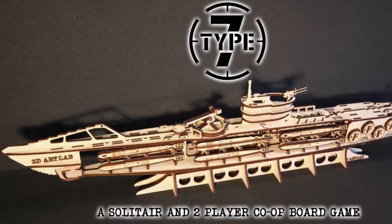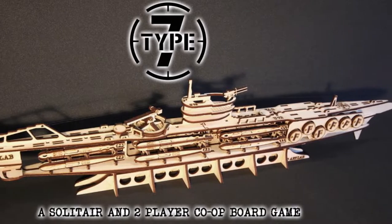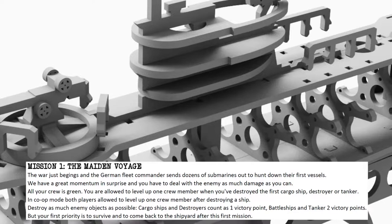Hey guys and welcome back to the Unfiltered Gamer board game review. Today's game up on the tabletop is called Type 7 by Marcus Geiger, published by 3D Art Labs. In the game Type 7, you're actually going to be basically making your own U-boat or submarine and going on a campaign that lasts during certain periods of history.